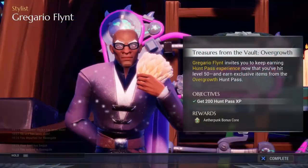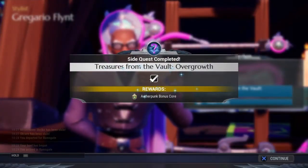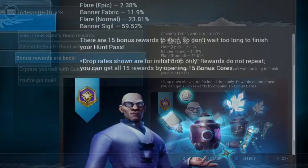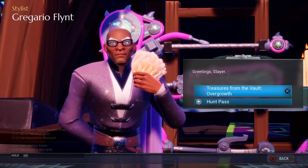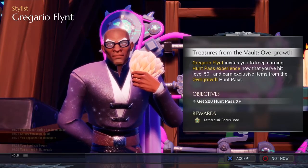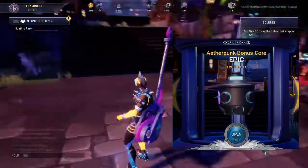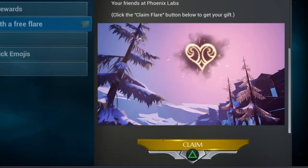If that doesn't sound like enough fun, Gregory Flint is back with Treasures from the Vault — Overgrowth. After you finish the hunt pass, you can pick up contracts from Mr. Flint to get bonus rewards from one of the earliest hunt passes. The contracts work just like your hunt pass except it's 200 points to get Aetherpunk bonus cores, and there are 15 cores in total.